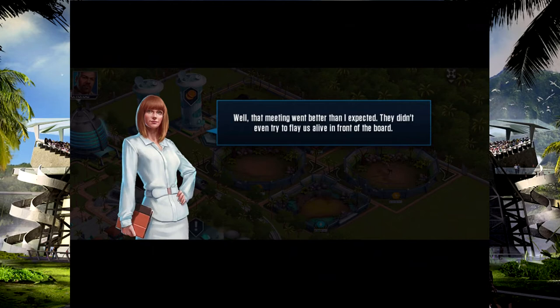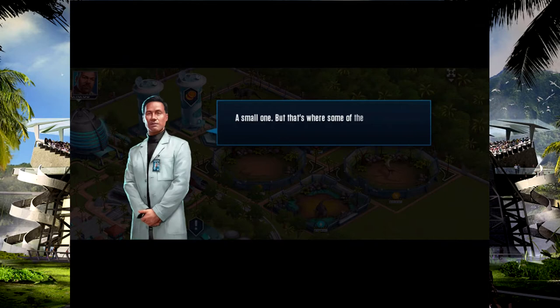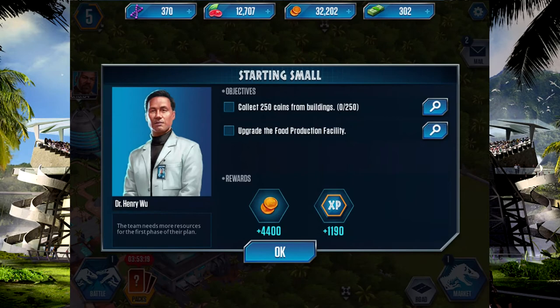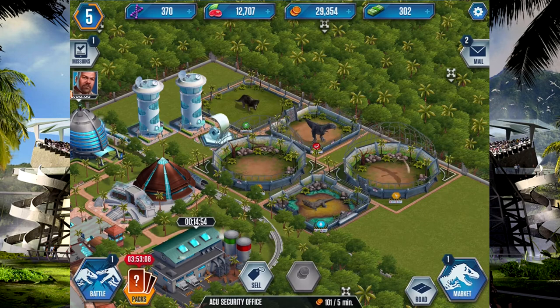That meeting went better than expected — they didn't even try to flay us alive in front of the board. Our investors may not be so reasonable next time. Stock dipped slightly this month for Masrani Global, we can't afford to sit back. Tell me you've got an idea — a small one, but that's where some of the biggest results get their start. Missions: collect 250 coins from buildings and upgrade the food facility production. There's 150 already — not too bad.